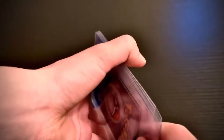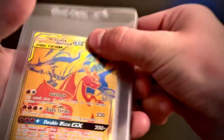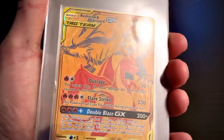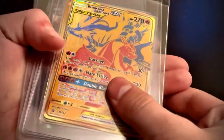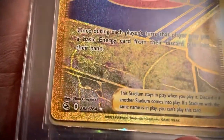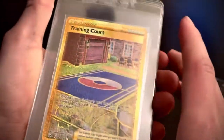Now we're gonna get into the ultra rares that are in cases. Let's start with this one right here — we got a Reshiram and Charizard GX gold. That's a secret rare Training Court gold card.